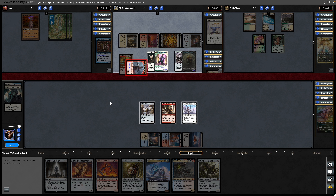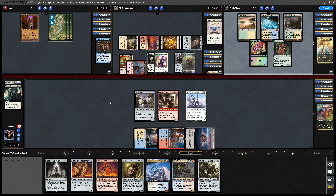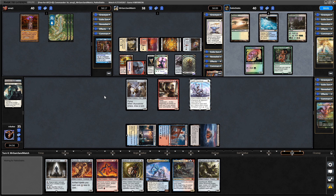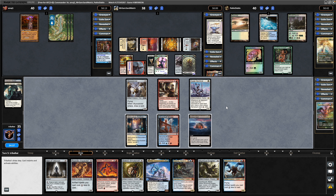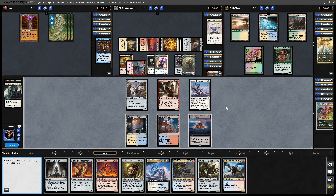Four damage and double strike. Not sure why you're not worried about Azami personally. The Bant player didn't do anything during that turn cycle, surprisingly. Alright, turn five — let's see if we can get a fourth land. No we can't. So that means we have to go for the Foundry Inspector.